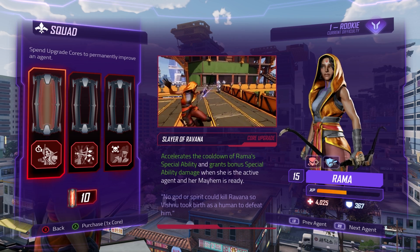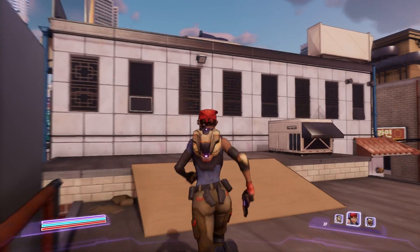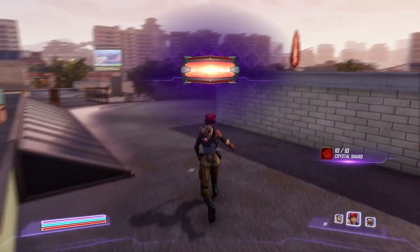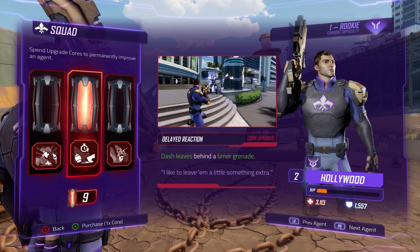Each agent has three unique core upgrades that can be purchased by spending an upgrade core. Upgrade cores can be found in the world through rewards, or they can also be crafted when you collect 10 dark matter shards. These core upgrades are permanent improvements to your agent.